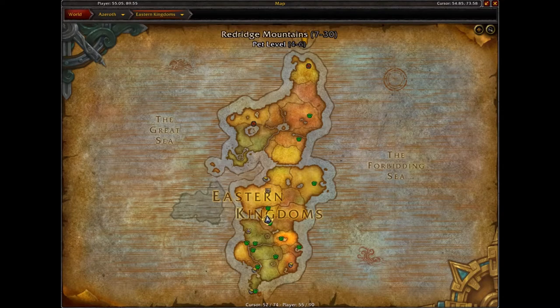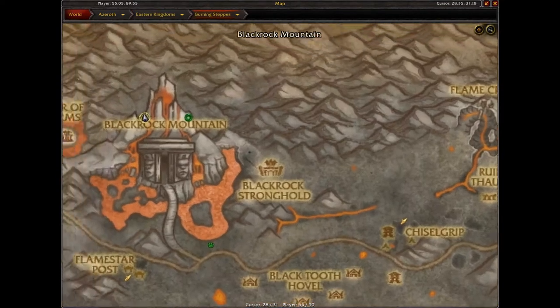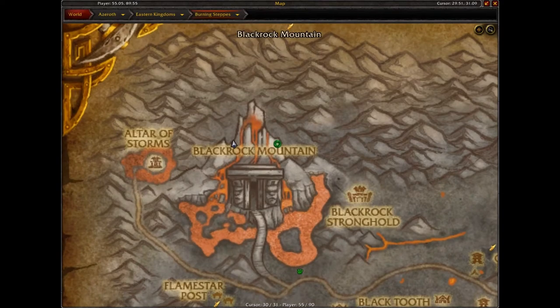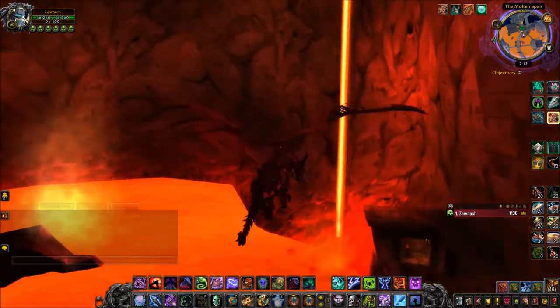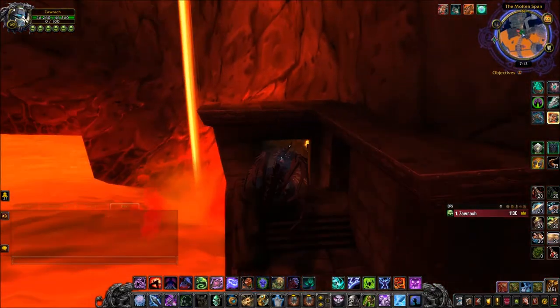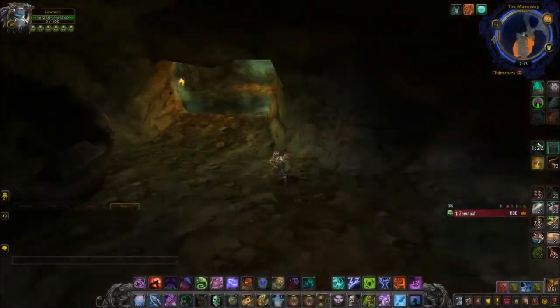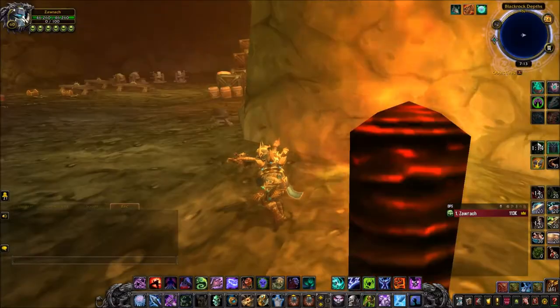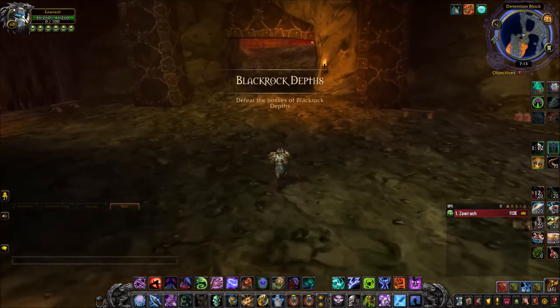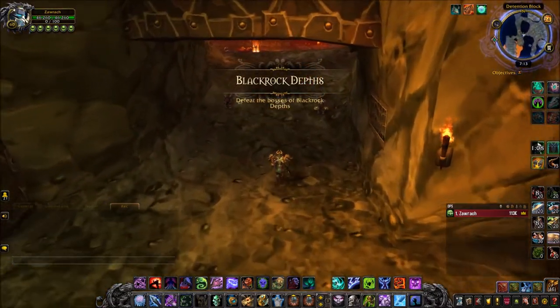Next up, we're going to go and get some Dark Iron Baby Booties. You want to head into Blackrock Mountain and into Blackrock Depths. Blackrock Depths is in this part of the mountain — you want to take a right through this doorway and head all the way to the end until you find an Instance Portal. Once we get inside, all you're going to want to do is kill every Dark Iron Dwarf that you see.